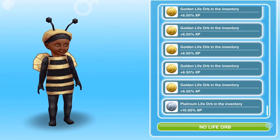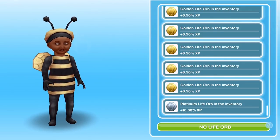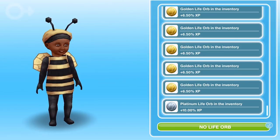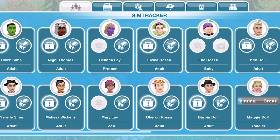When they die, you will eventually get a Platinum Life Orb. Platinum Life Orbs are extremely hard to get, so definitely think carefully about which sims you want to pause their life before you go ahead and use one, because they take a long, long time to obtain.